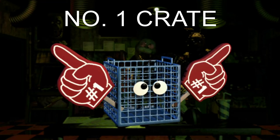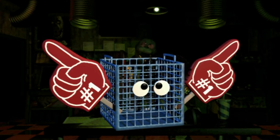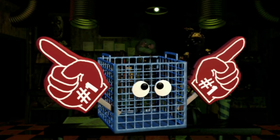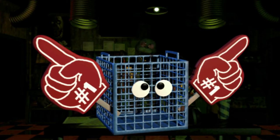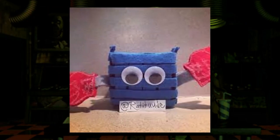Number 5: Number 1 Crate. This one was recommended by Chicken Tandy Gaming. In the Pizzeria Simulator wave released by Funko, we got all the Rockstars, one of the Scraps which was Lefty, the Mediocre Melodies, and even Posh Pizzeria. But we didn't get any of the Trash and the Gang characters. Number 1 Crate being the most popular character from that group — which I think are some of the best characters in the whole franchise — it would be a great idea to make a really nice Number 1 Crate plush, and finally complete the set.